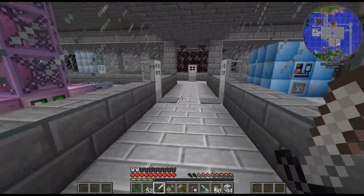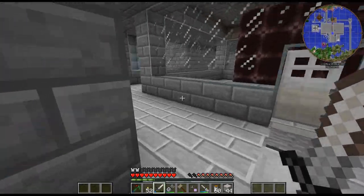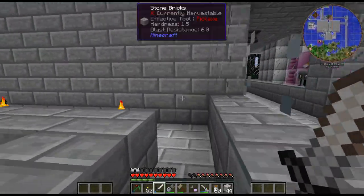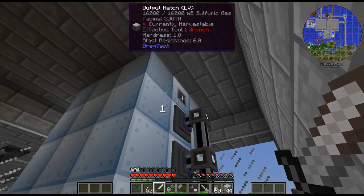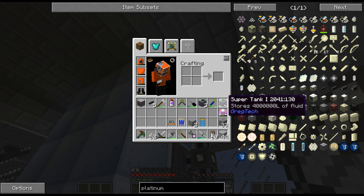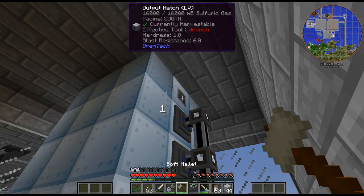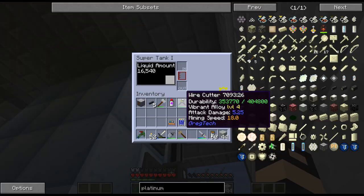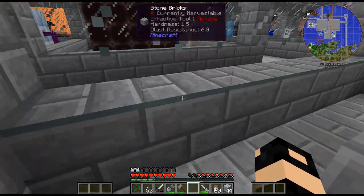I'm kind of voiding sulfuric gas — maybe I should throw a tank on there. I'm just kind of voiding this. I should probably just throw a tank on there so if I need it at some point I'll have a backup.